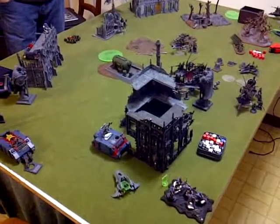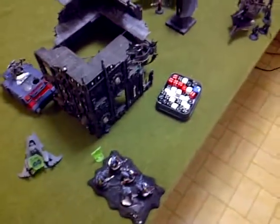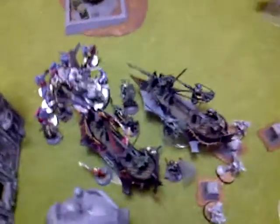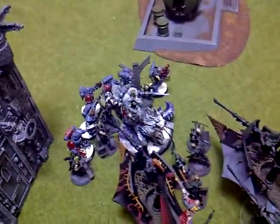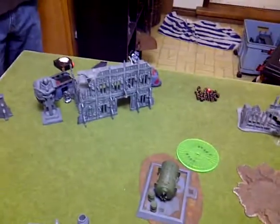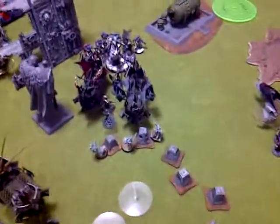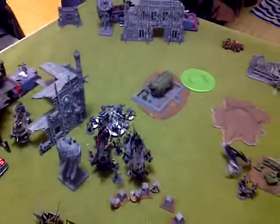Turn 4. That Rhino got immobilized. They blew up the Venom. This combat has been continuing. At the end of my turn, the Witch Squad decided to fall back, and ended up being tied up by the other squad of Witches — thankfully they didn't die. They got charged, got out of the Rhino, ran all the way over, and then fluffed horribly, or I rolled really well for saves. One of the Razorbacks is dead, there's only two Long Fangs left, and the last Razorback is stunned. The Jetbikes and Razorwing are on that side. The Trueborn are moving up, and this squad is ready to get in the Raider. Moving to Turn 5.